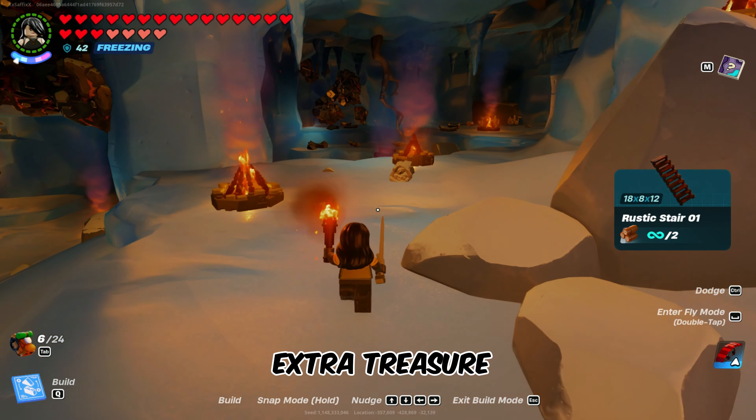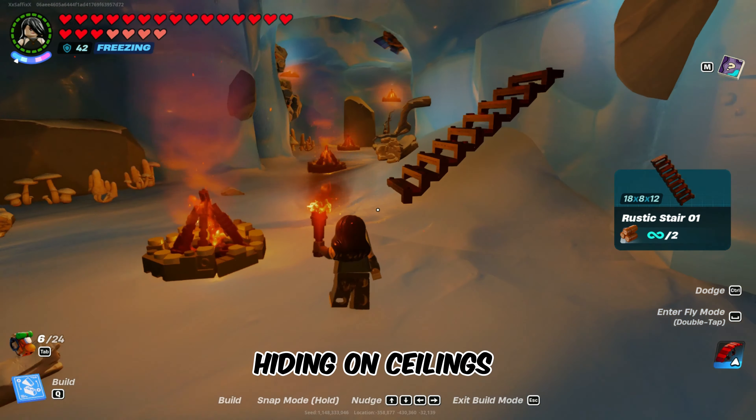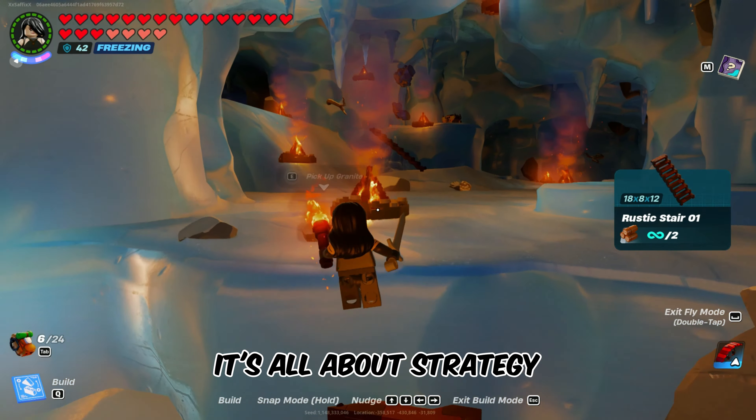Looking for some extra treasure? Construct stairs or bridges to access metals and gems hiding on ceilings or over lava pools. It's all about strategy.